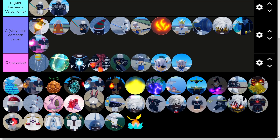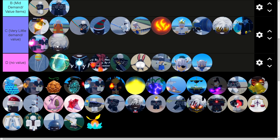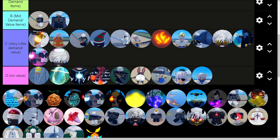Bunnies go into no value — I've never seen anyone trade bunnies. Halo goes into very little demand or value since no one's really trading for that either. These two tiers are pretty self-explanatory — stuff no one really argues about. CBS katana and gravitas cape could be argued between C and the next tier, but I feel gravitas cape is a little better so I justify it being there.